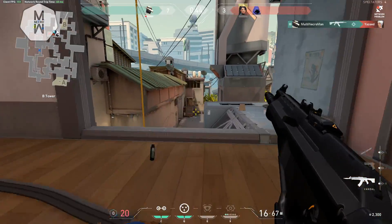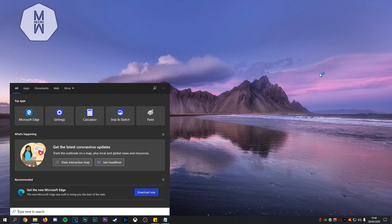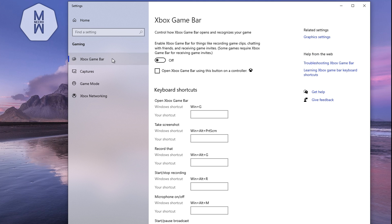The first step to boost your FPS in Valorant is to disable Game Mode in Windows 10. Just type 'game' in the search bar and Game Mode Settings will pop up — disable it. It will interfere with your games no matter what you play. After that, go to Xbox Game Bar and disable that as well, since it uses a lot of background resources.